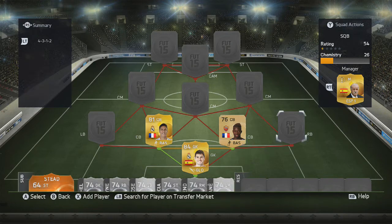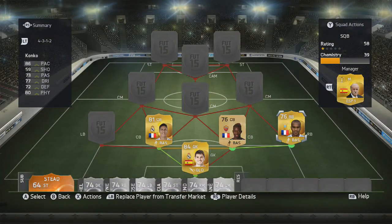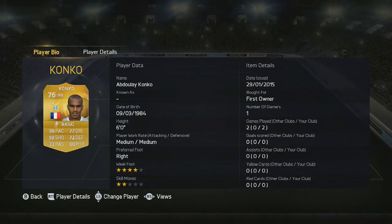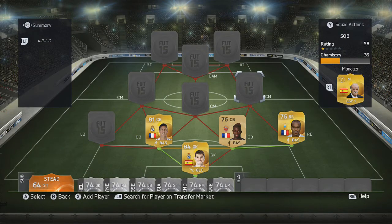The right-back is going to be Konko from Lazio, and obviously from France, linking with Yanga Mbiewa. Konko is OK — I thought he was going to be better. He was really good last year. With 86 pace and 80 physical, you'd think he'd be a great right-back, but I think he's taken a slight downgrade from last year. If he got an inform or a team this season, he'd be absolutely godly. But he's a pretty good right-back for about 1,000 coins.